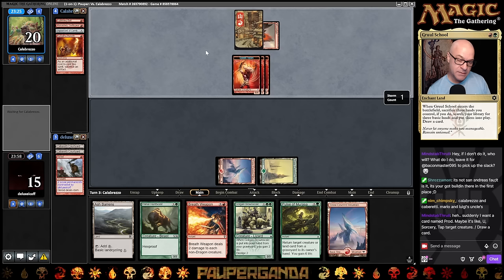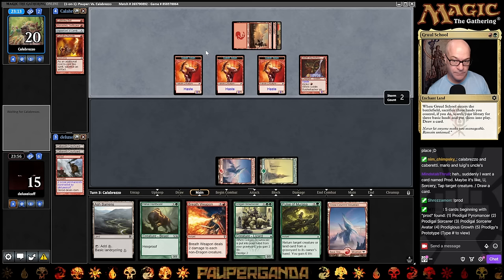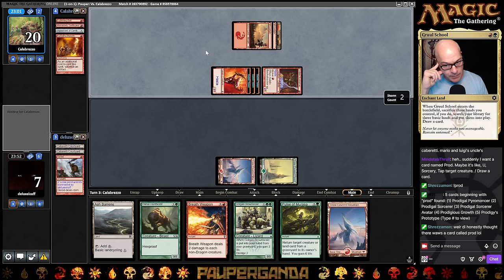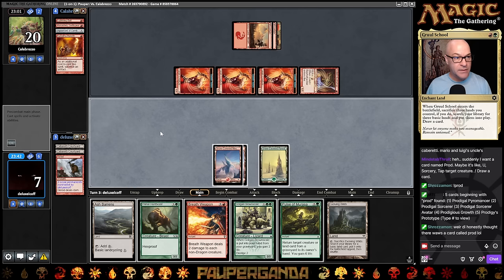Going to hold out, just drop the Mountain, pass — try to capitalize on Breath Weapon if they're running Bushwhacker. Yeah, there it is. Well, this is going to hurt. There goes half our life total. We have to rebuild very slowly. Danger — in case they have a Swiftspear or something, I'm going to wait. Breath Weapon is going to keep us in it, maybe.